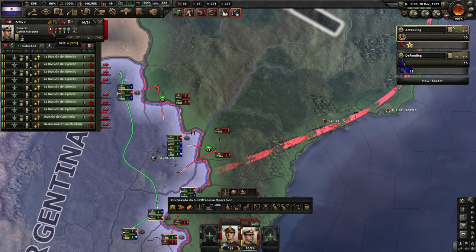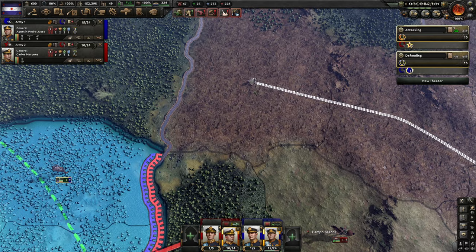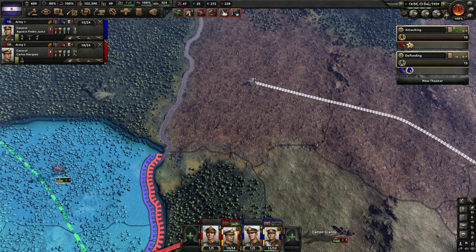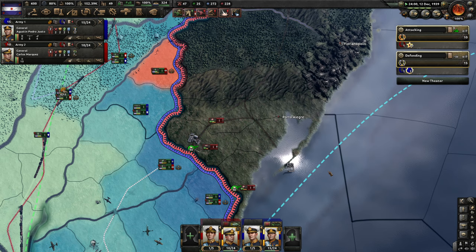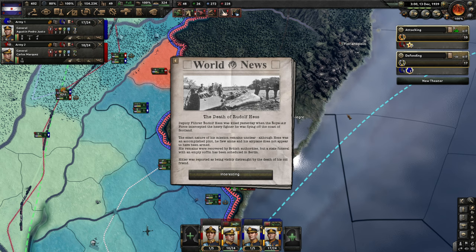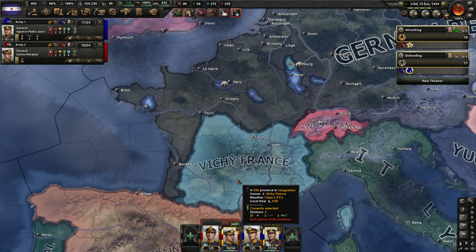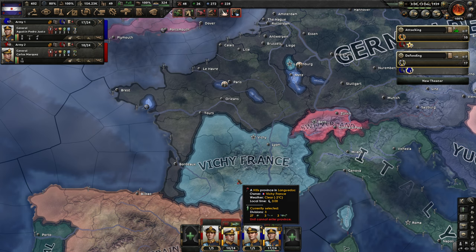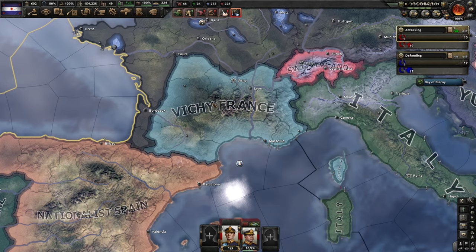It looks like I'm winning everywhere. This is going to cost a lot of equipment so I'm not going to put more attacking units in. We want to take this supply hub away from them — we absolutely need to take this one very quickly. The death of Rudolf Hess — he crashed in Scotland. Free France has capitulated. Why Free France? Because there is now also a Vichy France, so Germany won. That went very quickly — Vichy France is now some sort of protectorate of the Germans. I think the French navy will be destroyed by the Allies.